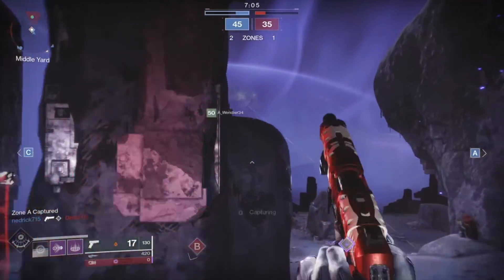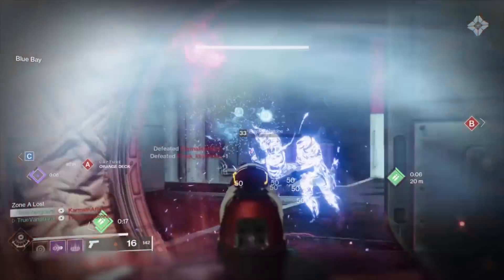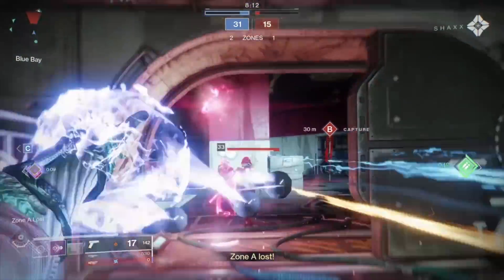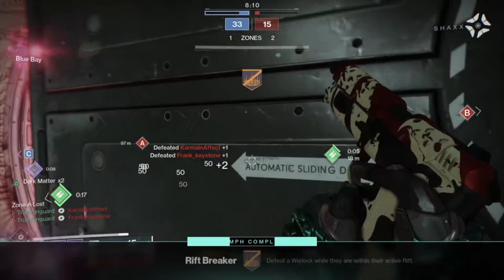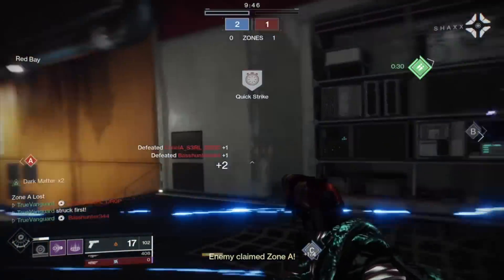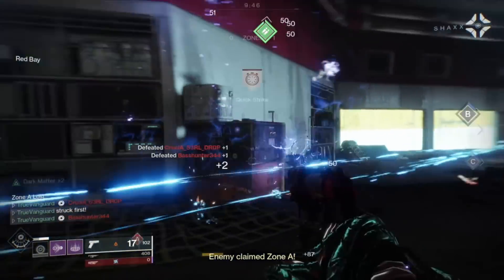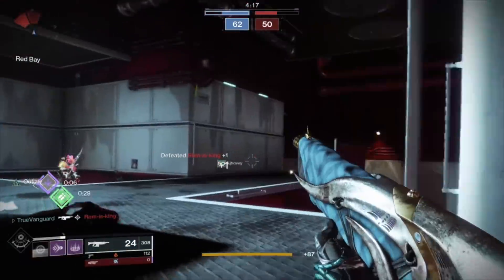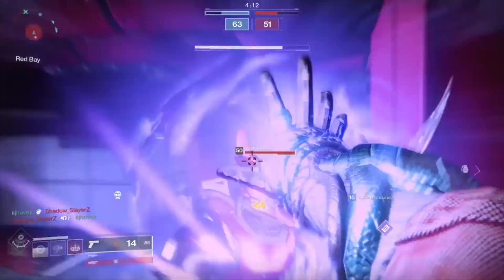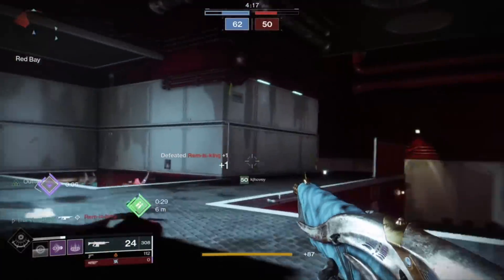This is better than D1 stickies because with those you threw the grenade and had to hope the guy didn't kill you before it blew up. With the Handheld Supernova it's instant — you chuck it and boom, they're dead. These explosions aren't contained either; I have gameplay showing two guys sitting in a healing rift with overshields and I killed them both with a single grenade charge instantly. It's awesome.